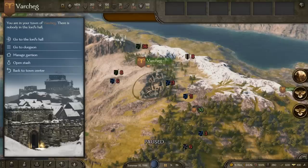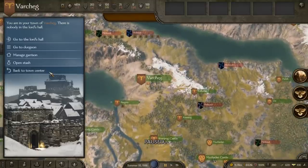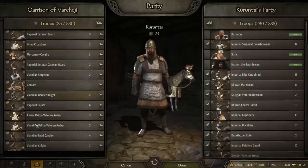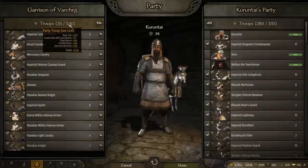Let's start with the garrison. Pretty much, most garrisons — like town garrisons and castle ones — you get to it by going to Keep. You have to own the fief for this to work. So if you own the town or the castle, go to Keep, then go to Manage Garrison, and then all these troops that are here, you can set the limit and they will stay here.